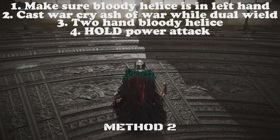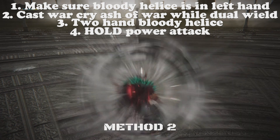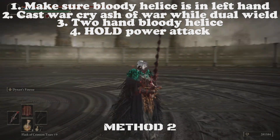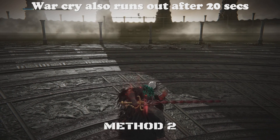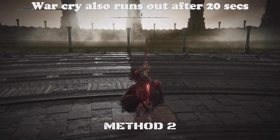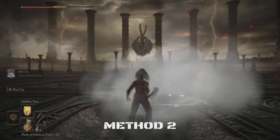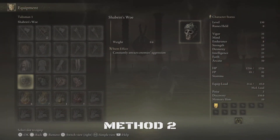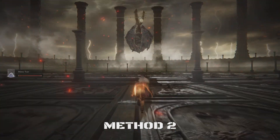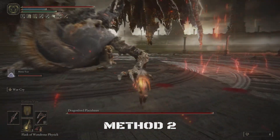To use the weapon properly, make sure you first have the weapons in the correct hands. Now cast Warcry, then two-hand the Bloody Healist in your left hand. Without moving the analog stick, hold the Power Attack button. If it does a stab attack or something like that, then it's likely that the weapons are not in the proper hands, or the Bloody Healist is being swapped into. Just make sure to follow the instructions I have provided. Before you go in, summon your Mimic, swap out Shabriri's Woe for Ritual Sword Talisman, and cast Golden Vow. After that, spawn him and run through all the lightning to get behind him, similar to the previous method.